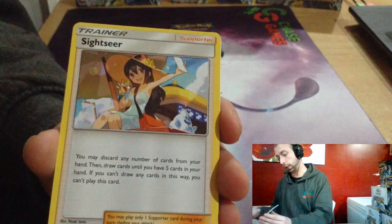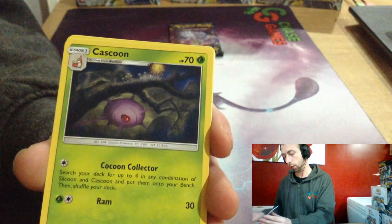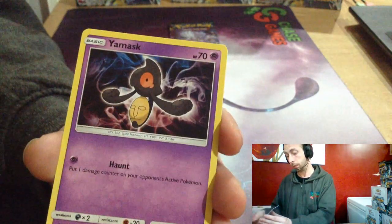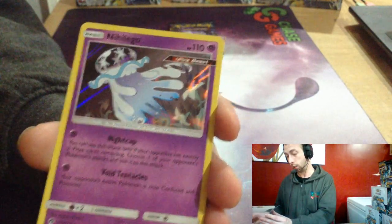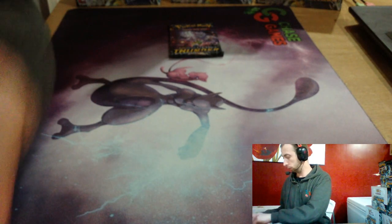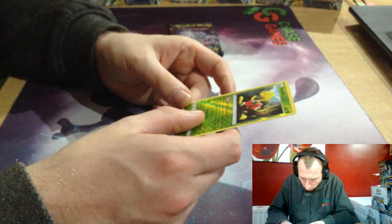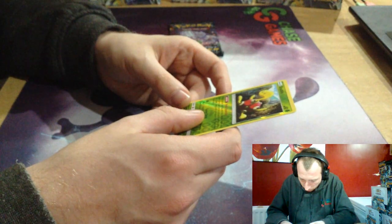Grass Energy, Sightseer, Delibird, Cascoon, Pikipek, Slugma, Popplio, Litleo, Yamask, Shuckle reverse, and Natu from Lost March. When you play these cards from your hand onto your bench during your turn, you may search your deck for up to three basic energy cards and discard them, then shuffle your deck.